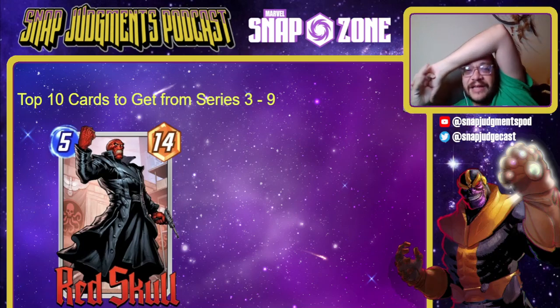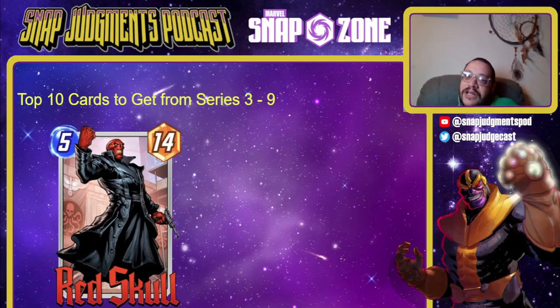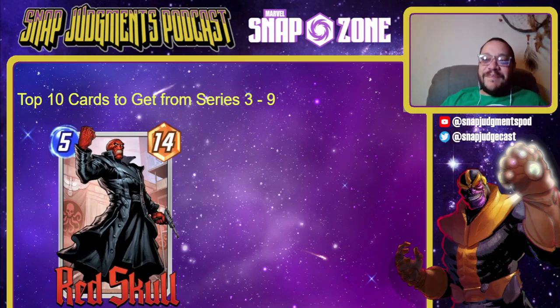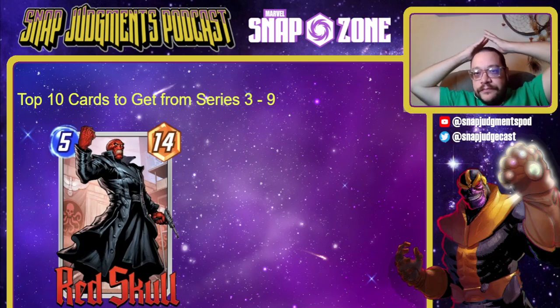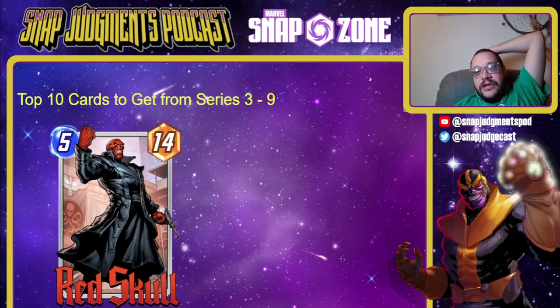Number 9 is Red Skull — a fantastic card, though I wish it wasn't since it's Big Nazi Man. He's great and basically a necessity for his style of deck. He opens up a lot of stuff. I'm not sure you absolutely need him to run a Shuri deck — Vision works and that's only a 16 — but Red Skull is how you take that deck over the top. He's not high on the list for a reason, but he's still excellent.